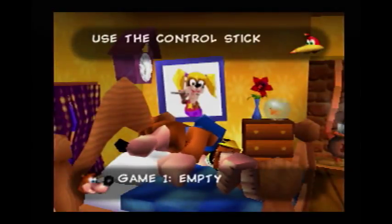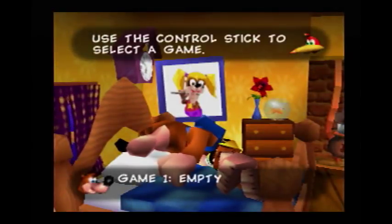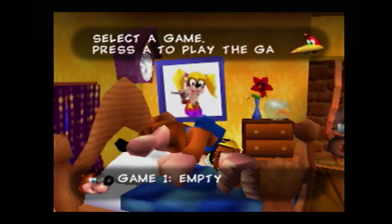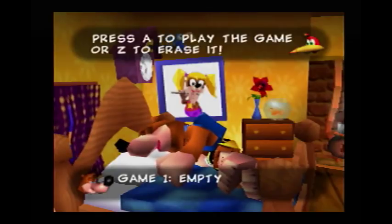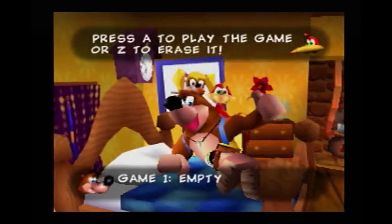Hey guys, Snoop Blacks here and today we're gonna be checking out a really cool ROM hack made by Mark Kirko. This ROM hack is called Banjo Kazooie: The Jiggies of Time. Pretty much this ROM hack is putting Ocarina of Time levels in Banjo Kazooie, kind of like how I made my hack where I put Super Mario 64 levels in Banjo Kazooie.